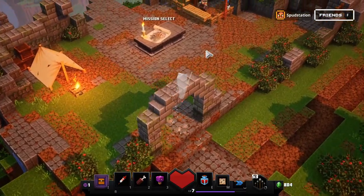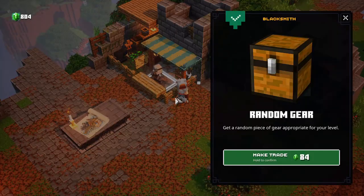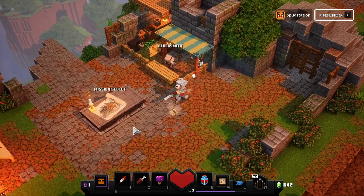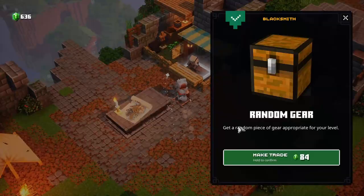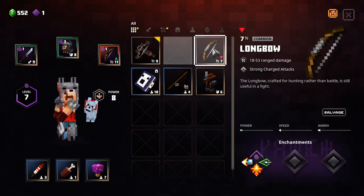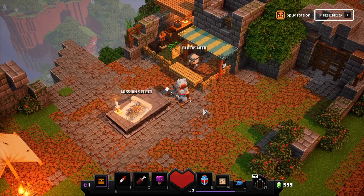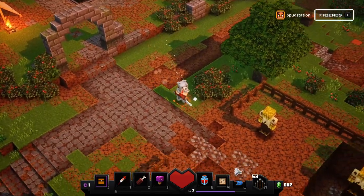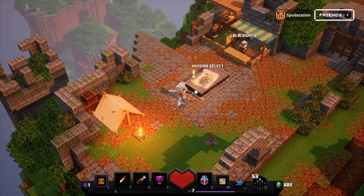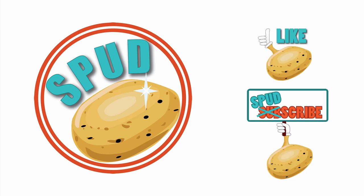Remember last episode I said you could trade with these guys — most of the time you will just get junk off them, but sometimes you'll get good things. There's no worry about spending all your emeralds as there's nothing else to spend them on. Right, that is now the end of the episode — I'll see you all next time. Hope you enjoyed, and until next time, keep on spodding!